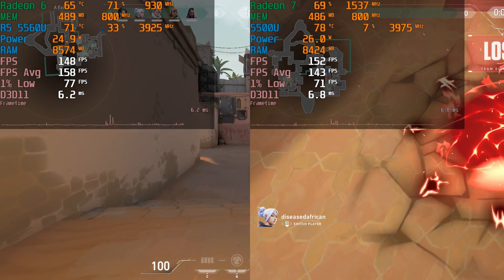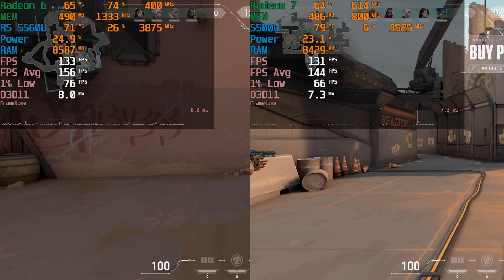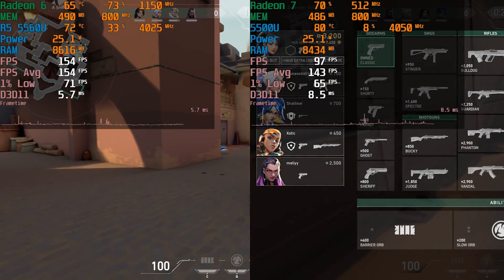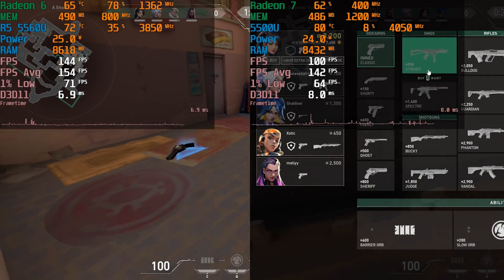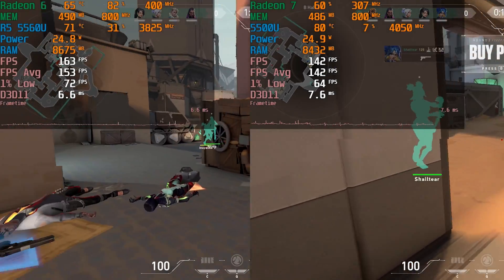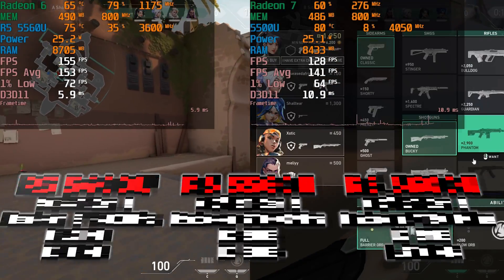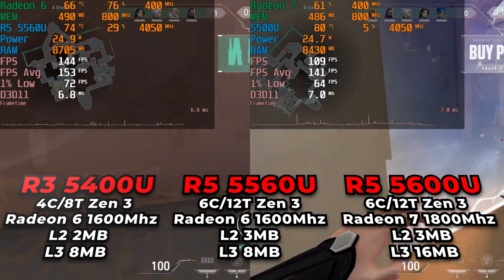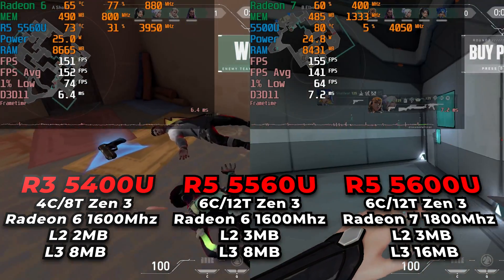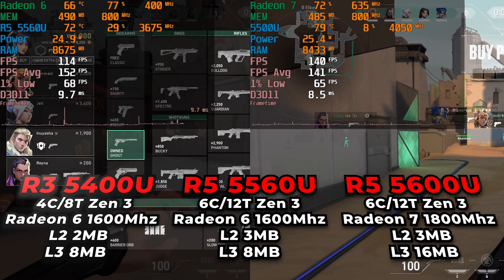So this is kind of a weird hybrid chip where we're on Zen 3, but it is a very similar design to the 5500U down to having the exact same amount of cache and pretty much identical boost speeds. But we have a downgraded GPU on a newer architecture — the GPU used in the Ryzen 3 APUs. It's like they took a Ryzen 3 APU and a Ryzen 5 APU, merged them together, and created this weird chip that in a lot of games actually performs worse than the 5500U.